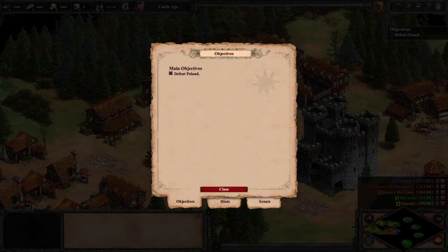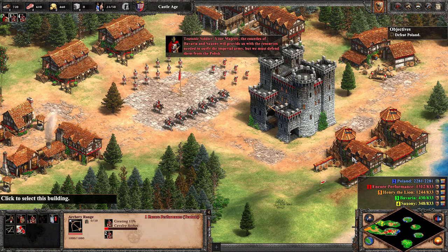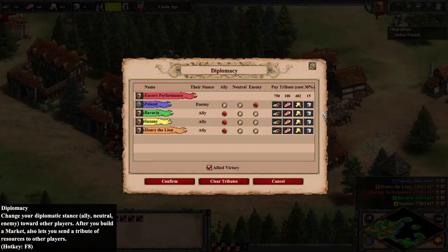In mission 2, we start on the clock — we only have a maximum of 10 minutes before Henry the Lion turns on us, and that could be very problematic. If we are not fast enough, Henry will overpower us or keep us out of the game long enough for Poland to defeat our allies. For this reason, we must take the fight to him, beginning by immediately training petards and a group of cavalry archers with our starting resources.